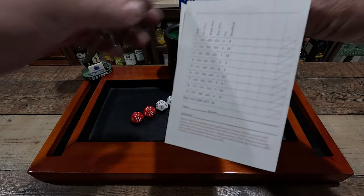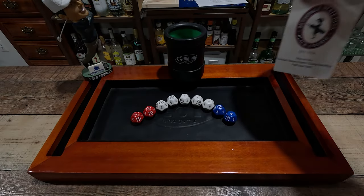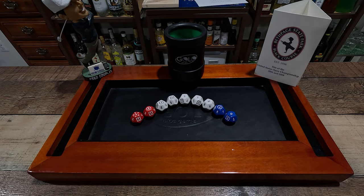As you can see I have printed out the scorecard here with the pars according to each hole. That's how we'll play — we'll eliminate one die for each roll for each par. Now let's head over to the first tee where our official scorer Freddy Couples is waiting for us.